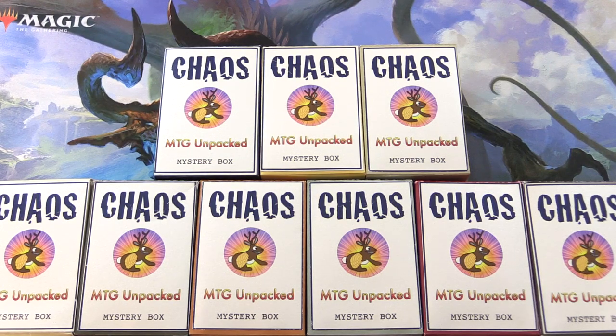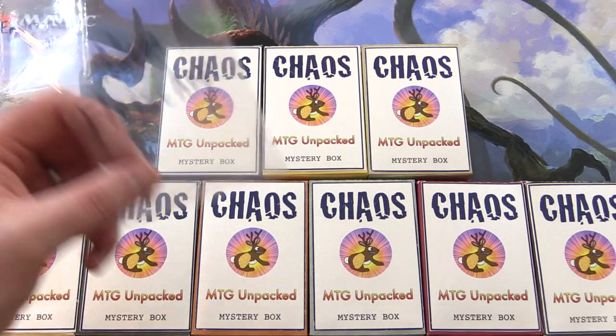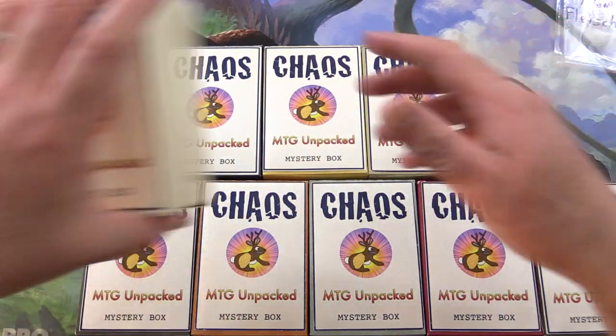Today on MTG Unpacked, it's time for a double dose of chaos. We're cracking open two chaos mystery boxes — these are my vision for how a chaos mystery box should be. The patrons today are Emblazoned Aegis and Adam Fleischer.